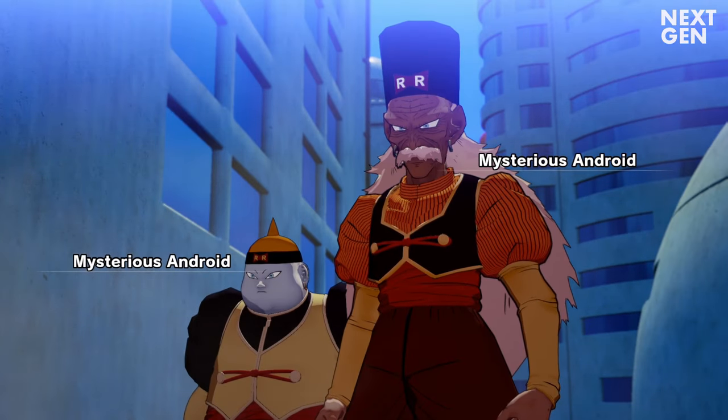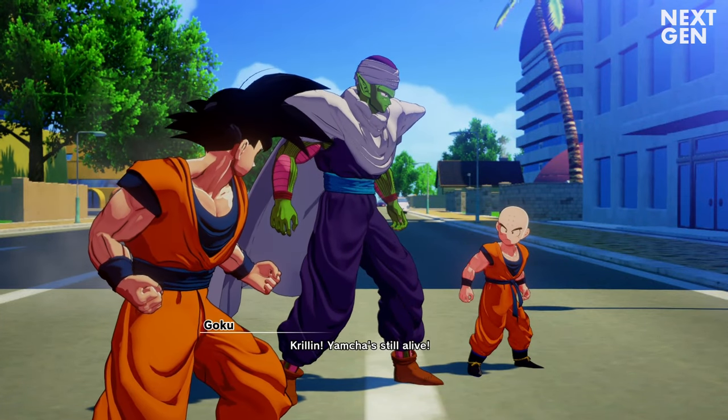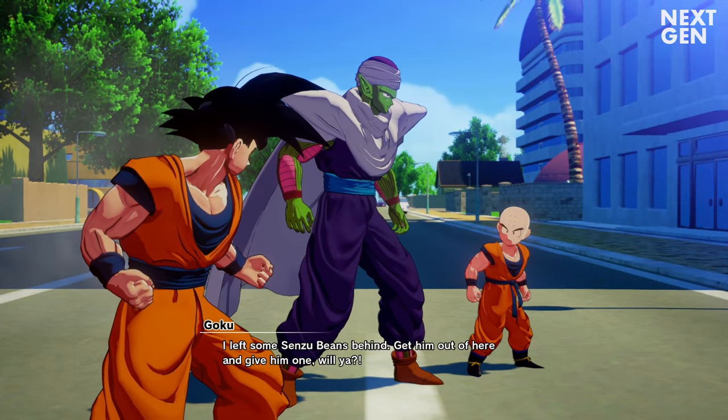Android 20 is the robot version of Dr. Gero and one of the first androids to be encountered by the Z fighters. It's up to Piccolo, who has just fused with Kami, to take him on.